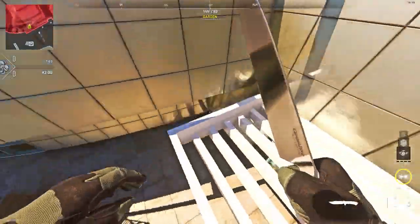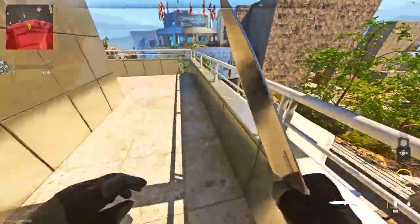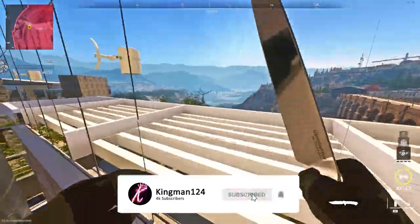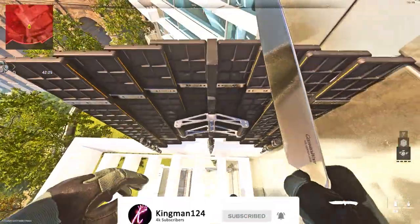Once you get to the top of the barricade you want to jump on top of the umbrella exactly as I do, then just want to follow where I go in the video. Once you get all the way up here you want to go through the fake wall, or you can go around on the white beams.